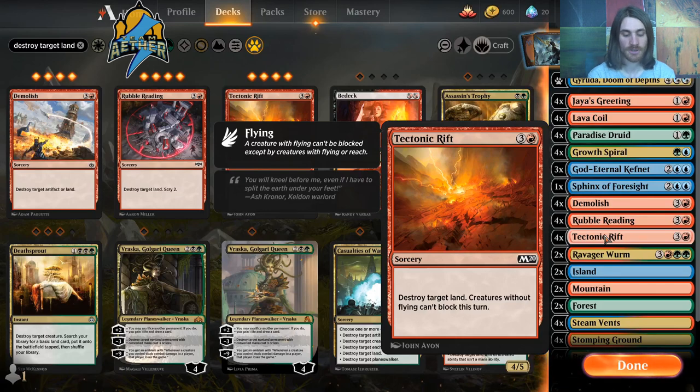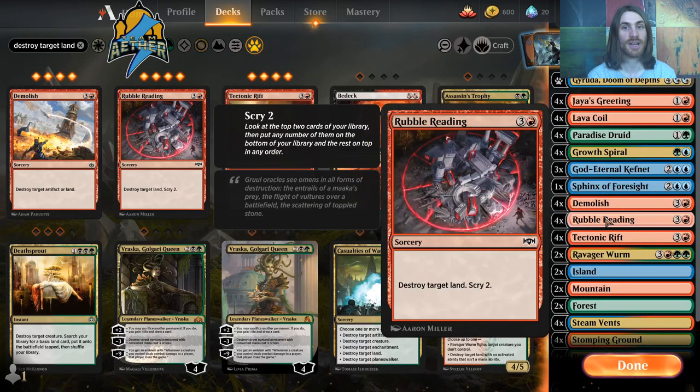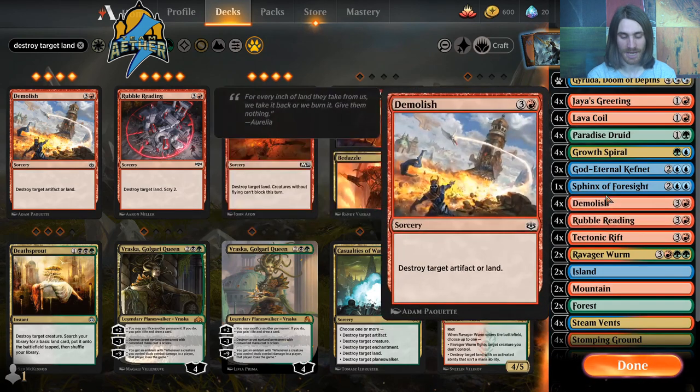Stone Rain is a CMC 3 spell, and all of these are Stone Rain with a little extra something added on. This one makes creatures without flying unable to block this turn. This one gives Scry 2, which is amazing. And this one has the option to destroy an artifact — Ginger Brute is often what it ends up being.